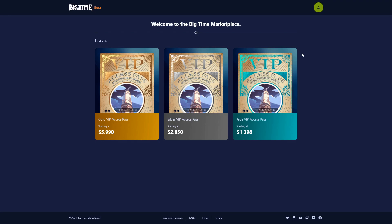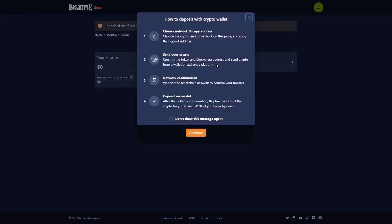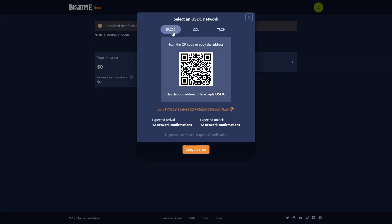When you're ready to deposit funds into your BigTime Marketplace account, you'll click on your profile and select add funds. It's important to remember this marketplace only accepts USDC. Once you're in here, you'll click crypto deposit and select USDC. You'll see a little information on how to deposit, and then you'll be able to select your ERC-20 for Ethereum network, SOL for Solana network, or your Tron USDC account. You'll click here to copy that address, and then you'll go to either your exchange and withdraw to this address, or use your wallet and send to this address. Once you've sent those funds, you should see them appear in this network within 30 minutes to an hour.